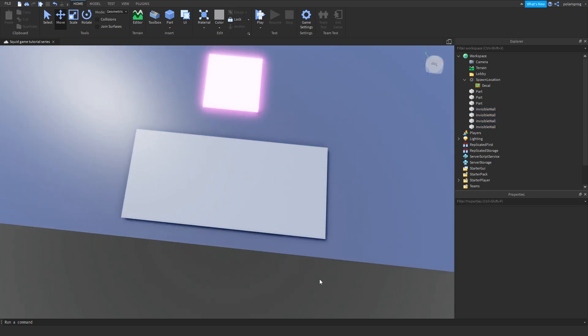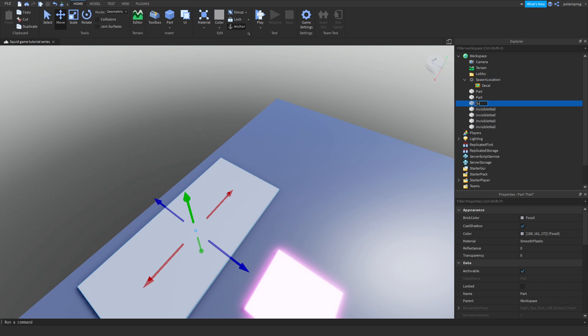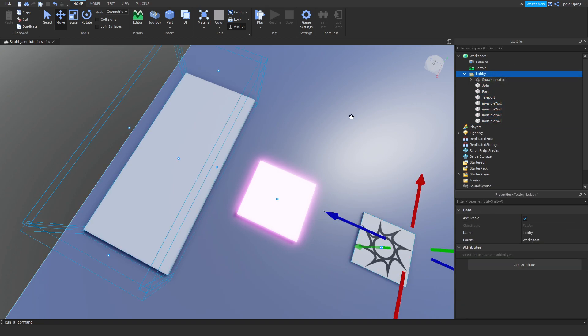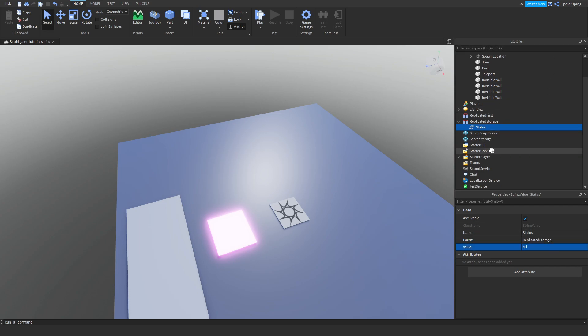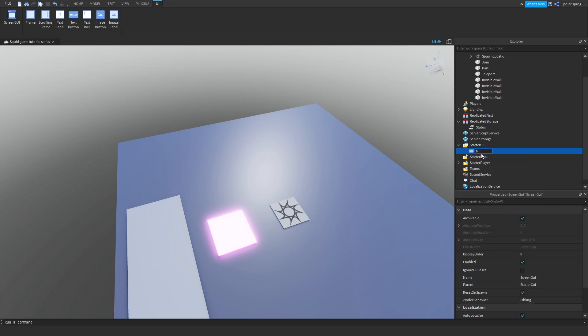I'm going to rename all the wall parts to 'invisible wall', set their transparency to 1, make sure CanCollide is checked, and make sure they're anchored. Then I'll rename relevant parts — one will be 'teleport' and another will be 'join'. I'll select every part including the spawn and put them inside the lobby folder. Now I'm going to add a StringValue in ReplicatedStorage and rename it to 'status', setting its value to nil.